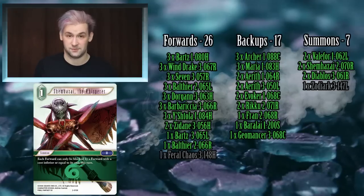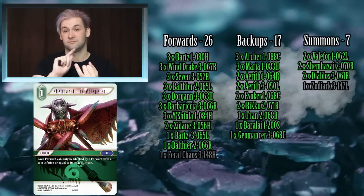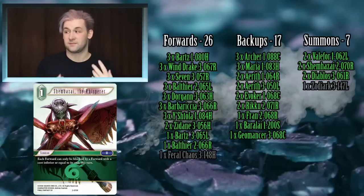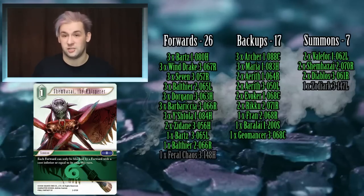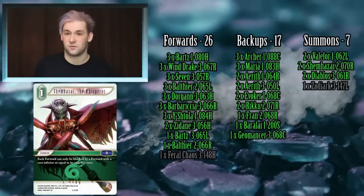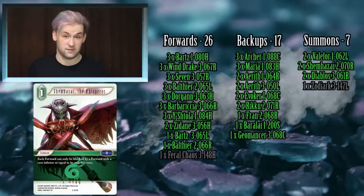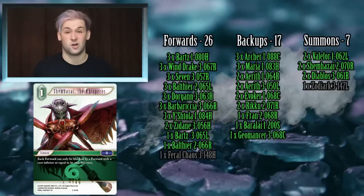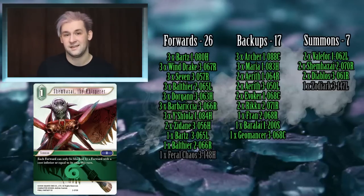Two copies of Shem Hazai — there are enough cheap cards in this deck: Seven, Ishtola, three-drop Bartz, three-drop Balthier, Windrake — plenty of cheaper cards to benefit from it. However, you could easily drop this or swap in Sylph instead if you wanted a bit more combat trick orientation within the deck.